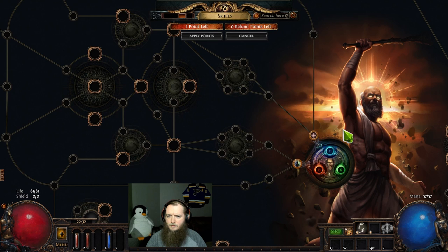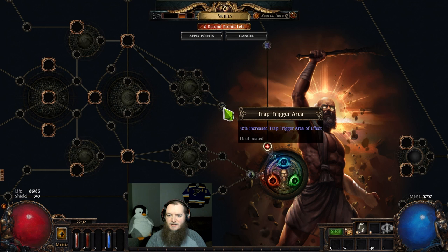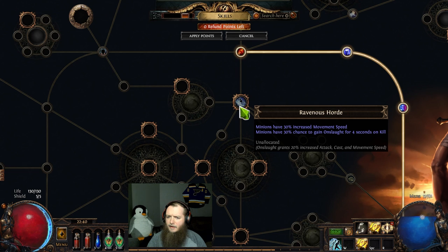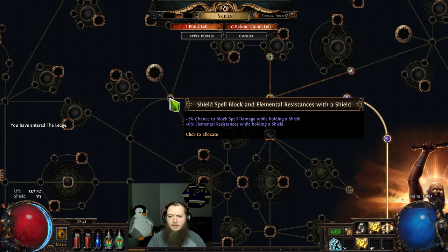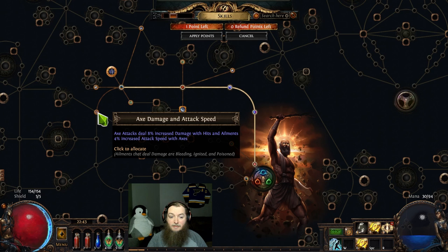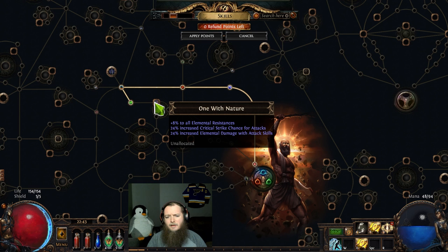Let's do a Templar — Smite. Start with strength and evasion/ES. Strength into mana reservation efficiency or trap trigger AoE — definitely the outside path here into 8% mana, into impale effect. Here we have minions have movement speed and chance to gain Onslaught. Valor while holding a shield — spell block. Then we have Ancestral Bond — I just rushed right into flame totems. Projectile damage, damage and attack speed with axes, and we have One with Nature.